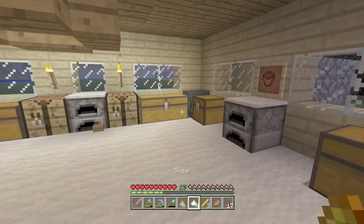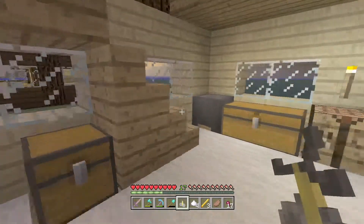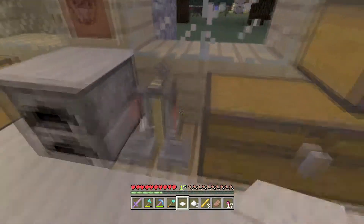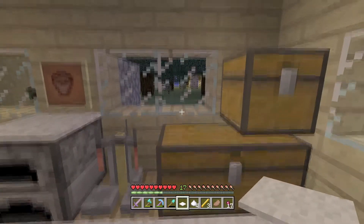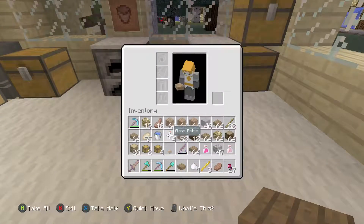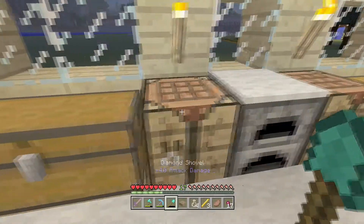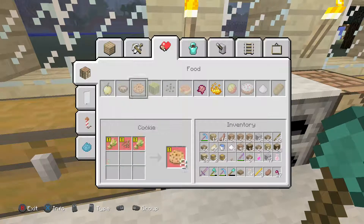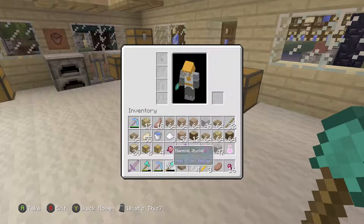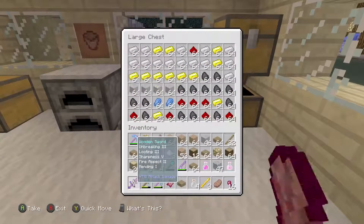Now that we have this brewing stand, we can make a lot of stuff. I'll place it right here, perfect. We need to fill up some of these bottles with water. We'll make one of these — I didn't even know that design was there. We need redstone — I'm pretty sure there's redstone in here somewhere. There we go.